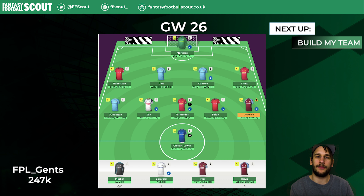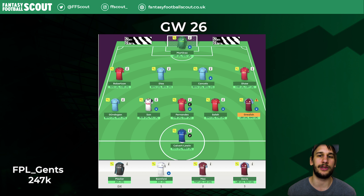I had the decision of Kane vs Watkins in my first Scouting for Goals episode in Gameweek 20 and went for Kane, who got injured. Back then Kane had underlying stats that were better than Watkins, but Watkins had great stats as well. It will be interesting to see the stats on them this time, but I think Watkins suits my team structure better.